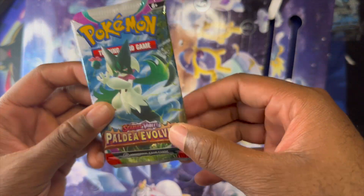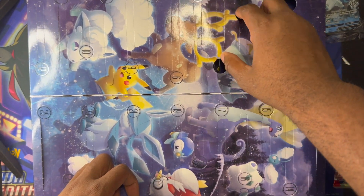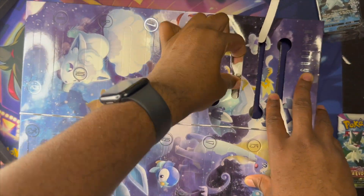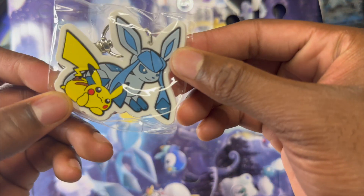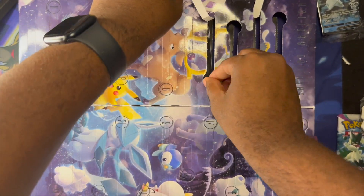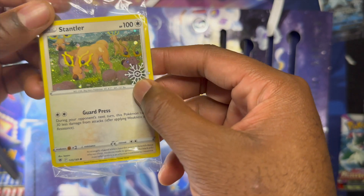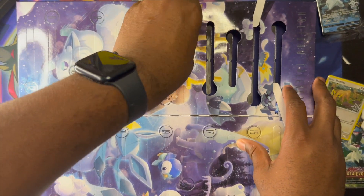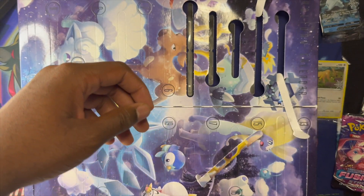There's a pack called Evolving Skies. Number three - and all the holiday items are themed, so you get reindeer and holiday things. Another pack - Fusion Strikes.